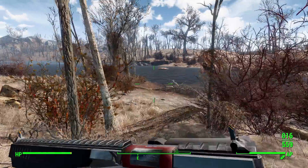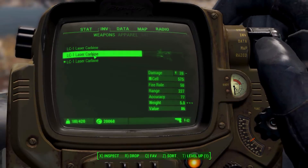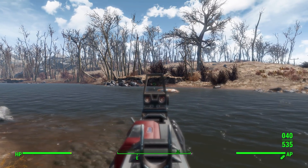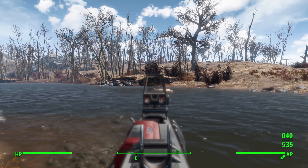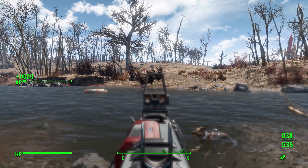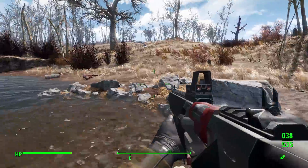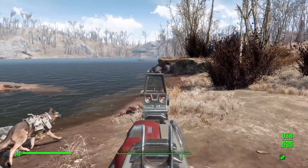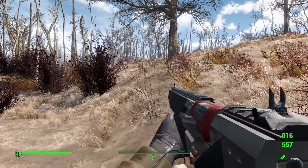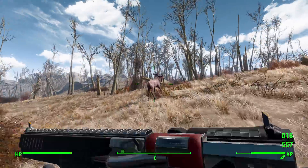Now it's time to test the weapons on our test subjects Randy and Will. Getting out the holographic sight version and taking a long-range shot on Will — one shot took out a lot of his health, and two shots takes him down. Not the most damaging weapon ever, but it does the job, and the accuracy from that distance was pretty good even with the holographic sight.